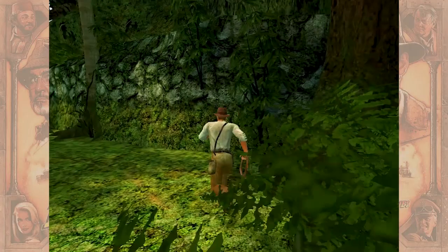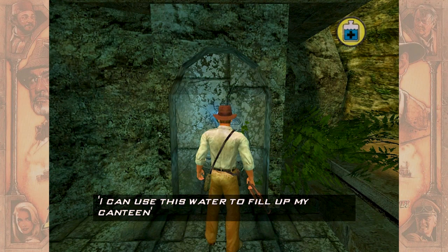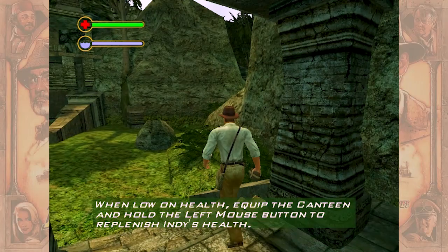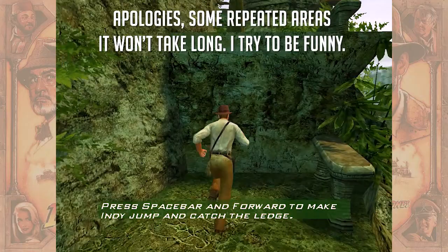I keep hearing something — I don't know if that's just for the ambiance. I can use this water to fill up my canteen. Press and hold the E key to fill it. All right, sounded like you just took a leak in there. Everything's working good.